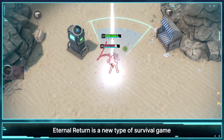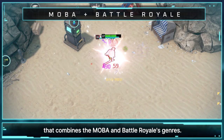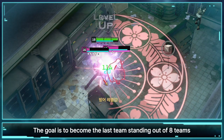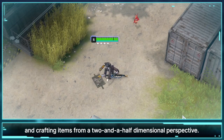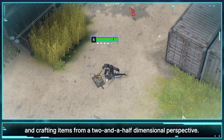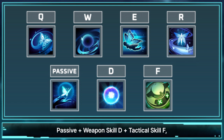Eternal Return is a new type of survival game that combines the MOBA and Battle Royale genres. The goal is to become the last team standing out of eight teams, using skills to fight and crafting items from a two-and-a-half-dimensional perspective. Use Q, W, E, and R, Passive, Weapon Skill D, and Tactical Skill F to activate each character's skills accordingly.